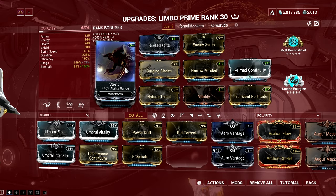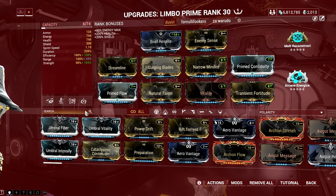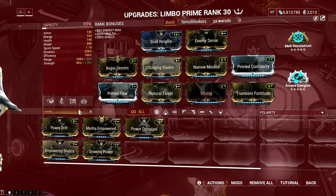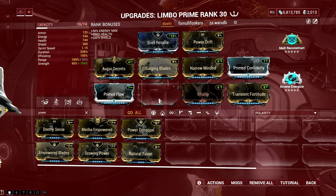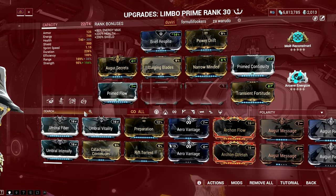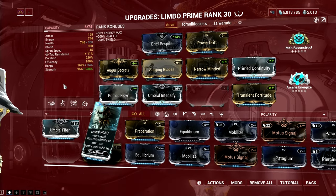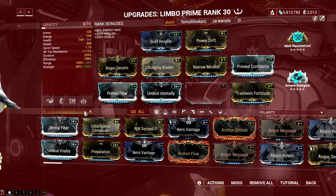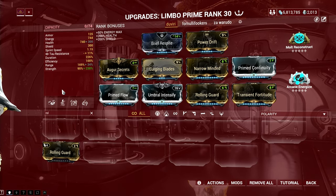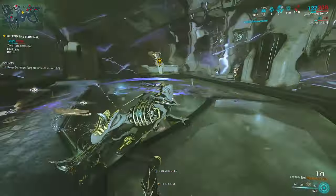It got even more busted when Digital Extremes decided to add an augment to Yareli's Aqua Blades called Surging Blades. This allows you to recast Aqua Blades while active to throw a single piercing blade dealing damage and a guaranteed slash status effect in a small radius. The bubble's damage accumulates when any Aqua Blades directly hits an enemy. So basically all you needed to do was build for high duration on your Limbo and stack damage in your Aqua Blades and throw them at enemies. It made Limbo super broken, but then came the Eximus units that can damage Limbo while in the rift. The synergy is still great, but you need to be careful with Eximus units around.